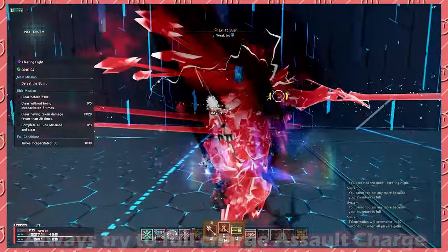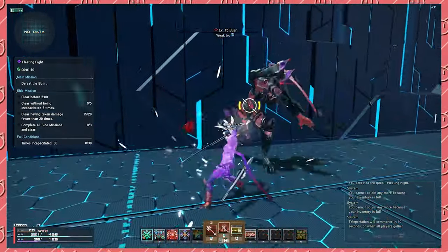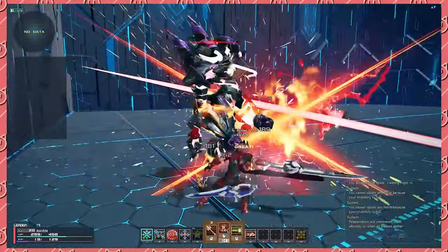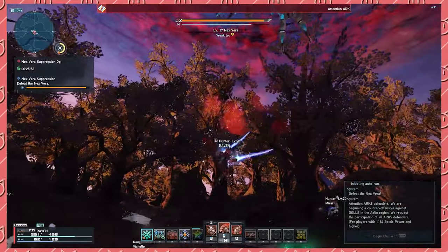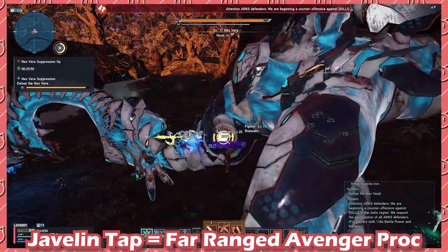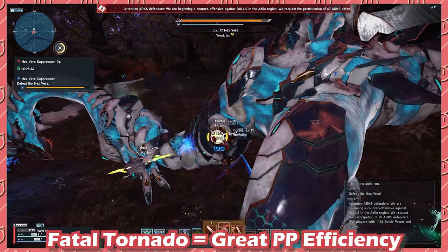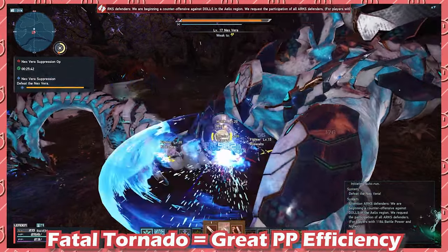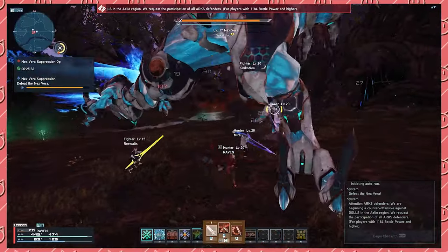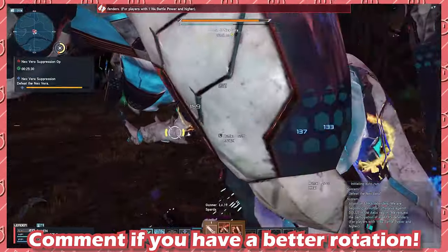For charging Assault Charge, if you can get the charged version off, definitely do it. I primarily use the uncharged version for mobility, but if you're close enough, the charged version should be used assuming you won't be hit out of it. Here's a basic rundown of rotations for Partisan: Thrusting Javelin tapped into Assault Charge is great for long-range Avenger proccing. Fatal Tornado into Assault Charge is great PP efficiency. A fully charged Cleaving Scythe or Fatal Tornado into Assault Charge is your max burst DPS rotation. And if someone has found a better rotation, post it in the comments.